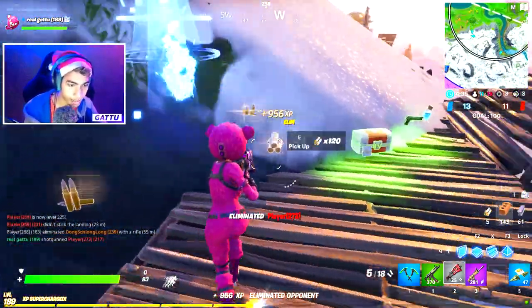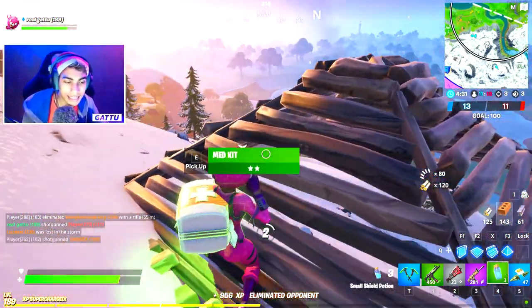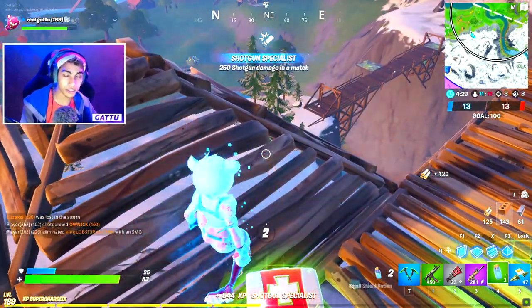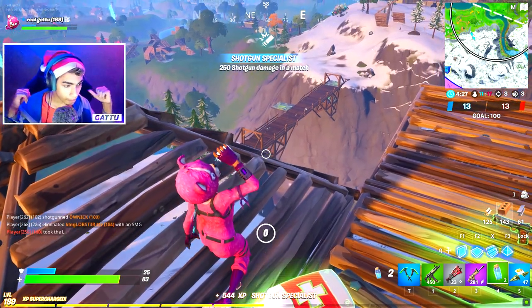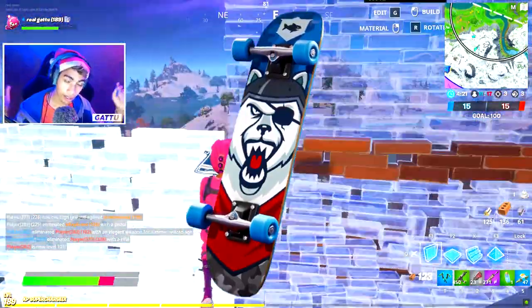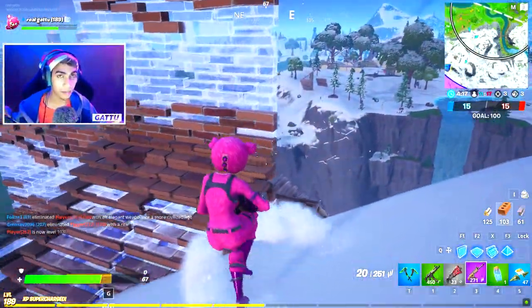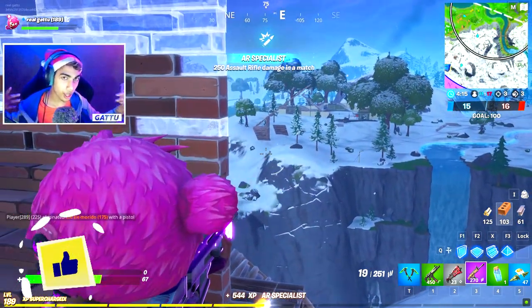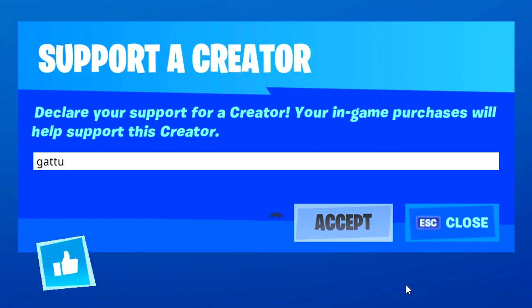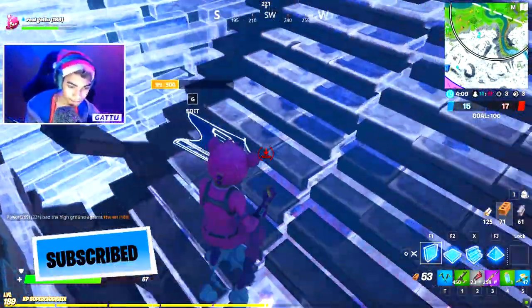Moving to the next challenge — search a chest within 60 seconds after landing from the Battle Bus. We just need to search one chest, it's an easy challenge. Once we complete it we're going to get ourselves a back bling called the 2020 Kickflip Polar Patroller — a pretty clean back bling, and there's also a matching skin coming up for it.